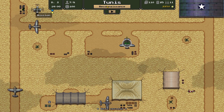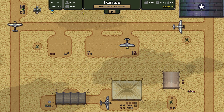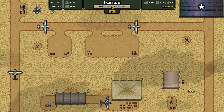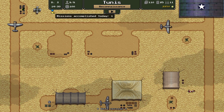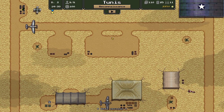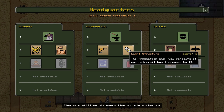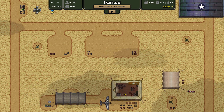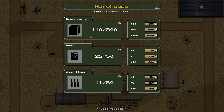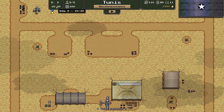We completed our one mission for the day so there's nothing else we need to do. We order some ammunition for 300 coins — 10 extra bits of ammo. Then we skip to the next day since we've done what was asked of us. The day ended without incident and it is now day four.